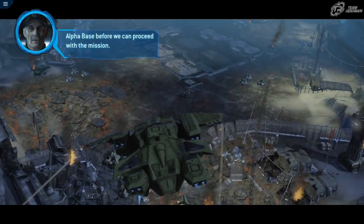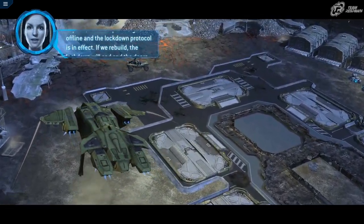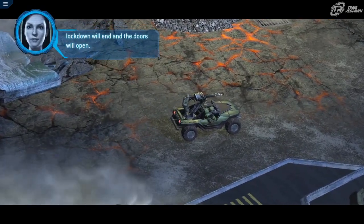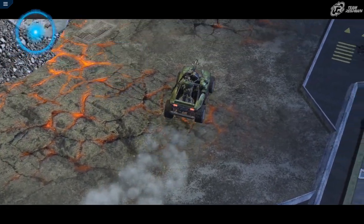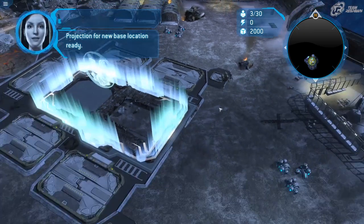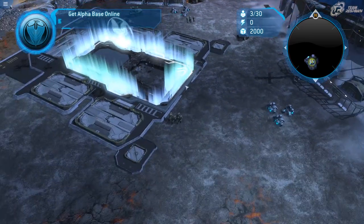Welcome back to the How to Beat Halo Wars guide. This is a walkthrough of tips and strategies on how to excel in the Halo Wars campaign. This is Mission 2: Relic Approach. We've secured Alpha Base and the Covenant are doing some bizarre activity way off yonder, so we're going to figure out what's going on.